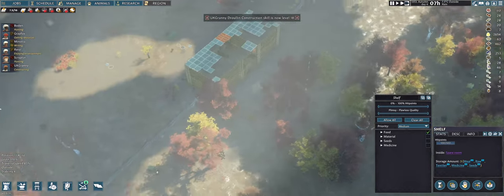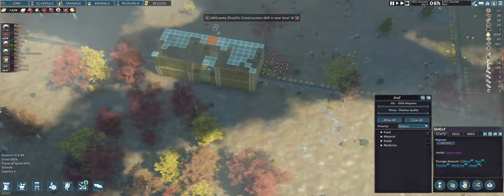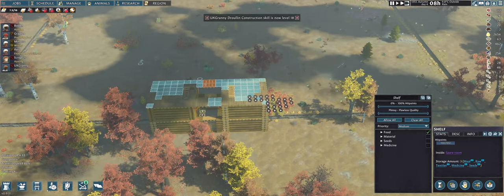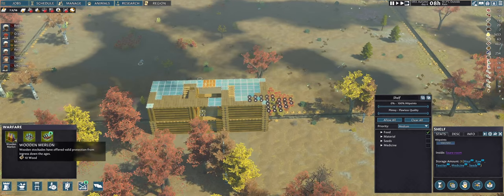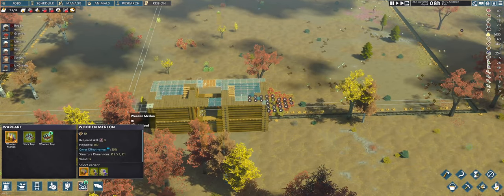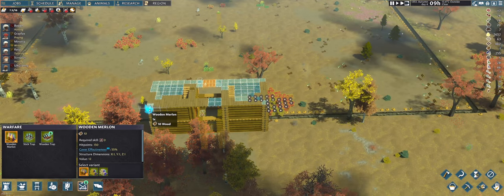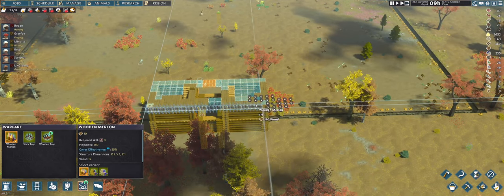Granny's construction skill has raised, which is fine. Let's try to add the crenellations — or merlons, whatever they're called — on the wall here. Wooden ones, because that's all I can do for now.